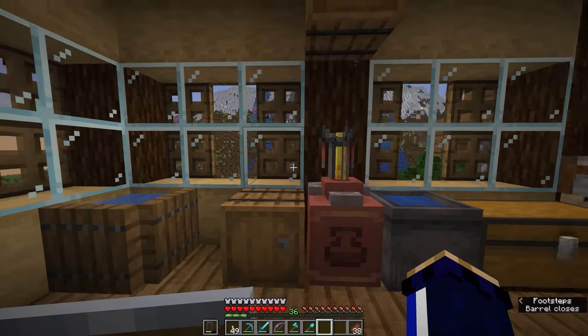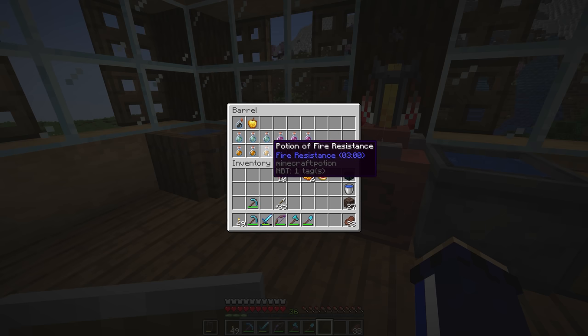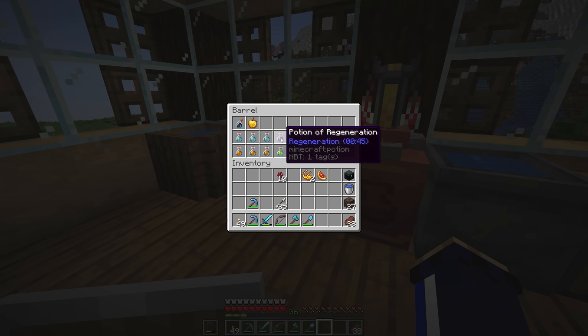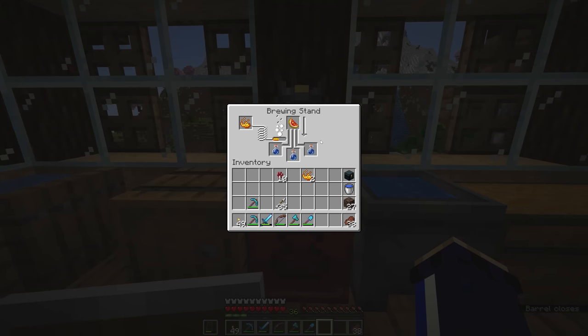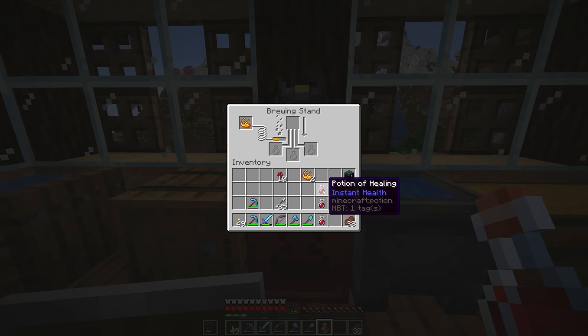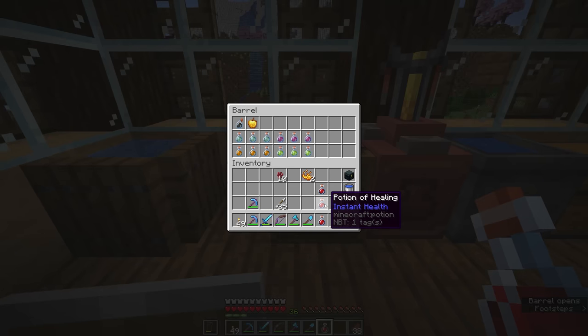The night vision potion is this very bright, luminous colour — kind of looks like glow-in-the-dark paint. The water breathing potions are a seawater greeny-blue. The fire resistance potions are bright orange. Anything related to health is going to be pink or red, so the regeneration potions are a deeper magenta colour. The glistering melon slice, when applied to awkward potions, gets us potions of healing — a bright red, like players' hearts — and those give you instant health. Unlike other effects, these potions instantly heal you once and then the effect is gone.